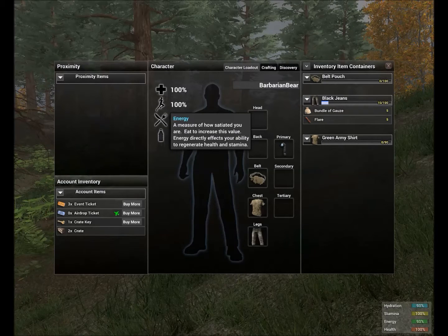Energy directly affects your ability to regenerate health and stamina, so you can see how important it is to keep eating in the game, because it keeps you fit and healthy for running away and living.